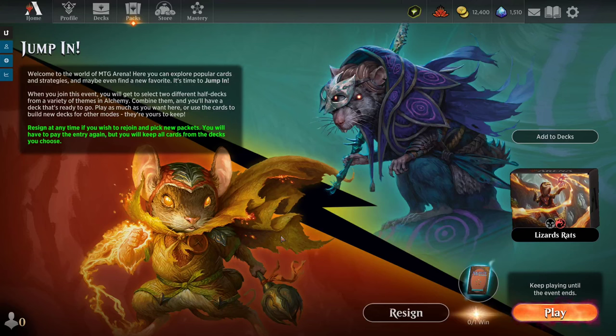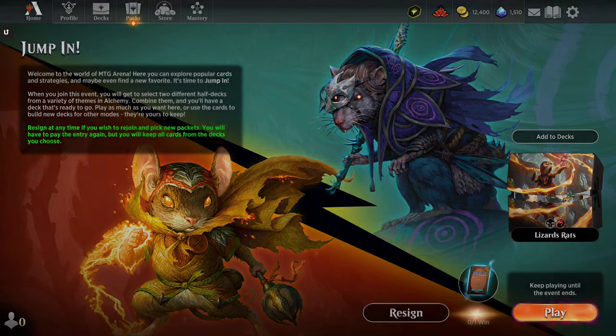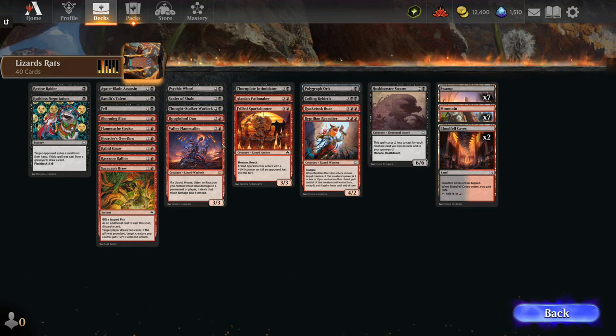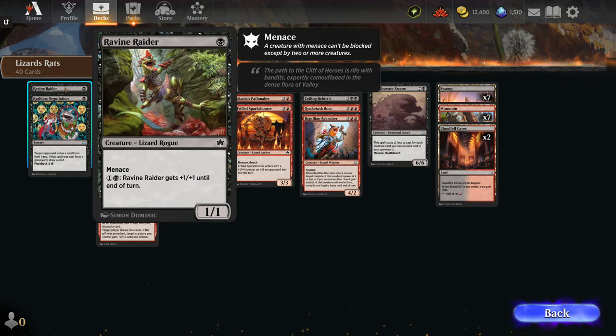Bloom Burrow is officially out in Magic the Gathering, so today we're doing a let's play of the Jump-In mode to try out some of the new cards and see what we got. Yesterday I was actually about to record a video and the servers went down because Magic the Gathering Arena hit a new peak of 12,000 players. But today we can finally actually play.